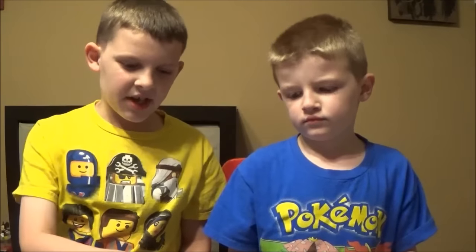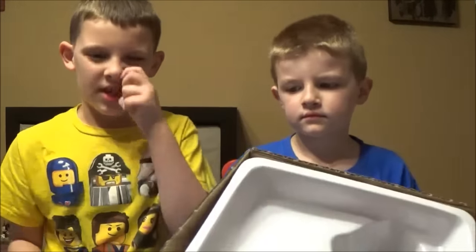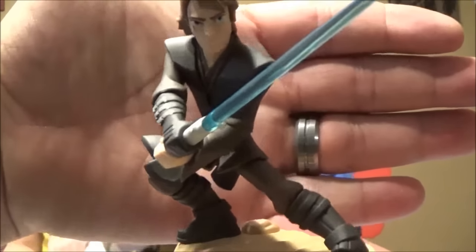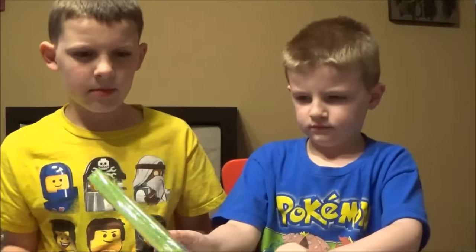Let's unbox this starter pack first. On the other side it shows a couple other things you can get — like Hulkbuster, which isn't out yet, but it looks awesome. All right, first we'll look at the figures. We got Anakin Skywalker here with his lightsaber. I've heard some people say that some of the figures' lightsabers can come out easily, so be careful with those.